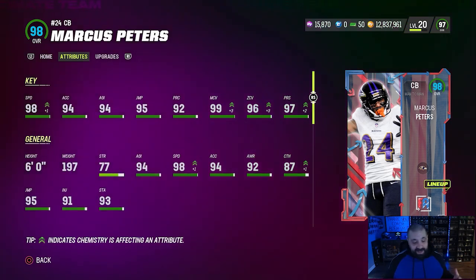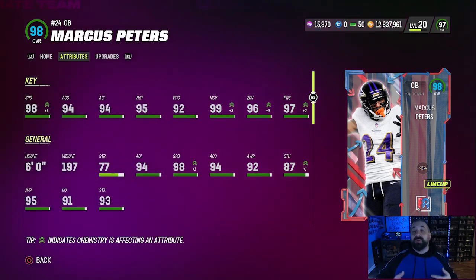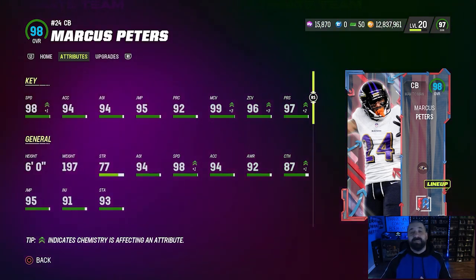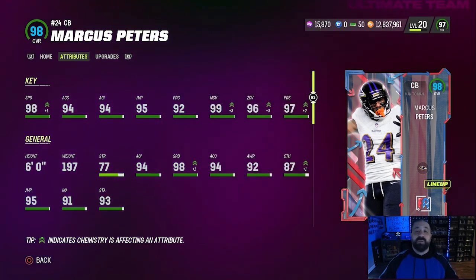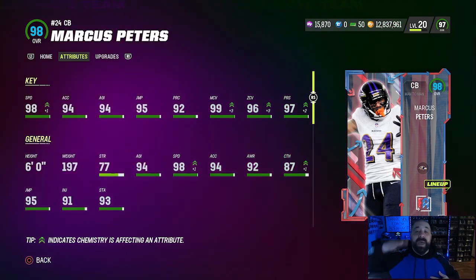This is a really good man coverage corner you can also play in zone. EA did a good job with this promo. And remember, you still get that free 96 overall for playing through the solos — which you have to do to get Marcus Peters to 96 anyway — so you're getting two free 96 overalls just from playing through the solos and knocking out those objectives. Thank you guys so much for tuning in — my name is Popular Stranger, and I'm out. Peace.